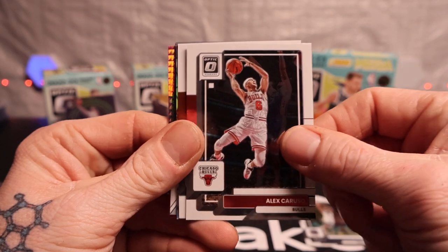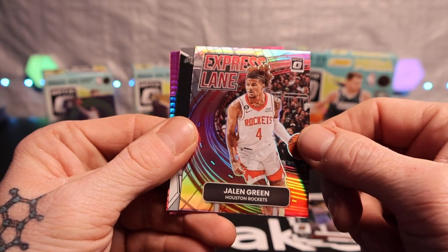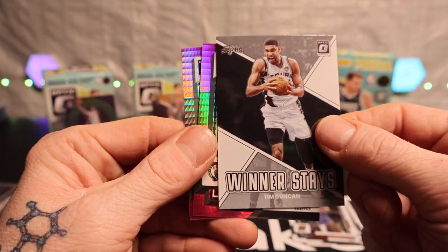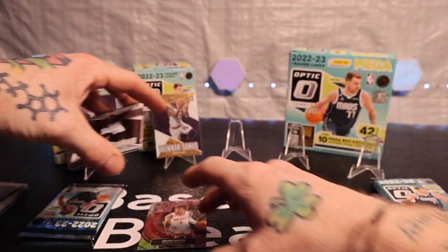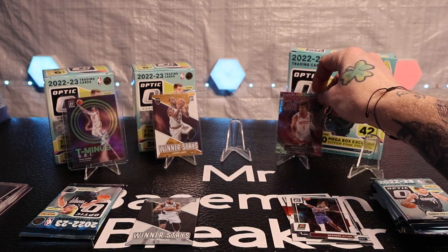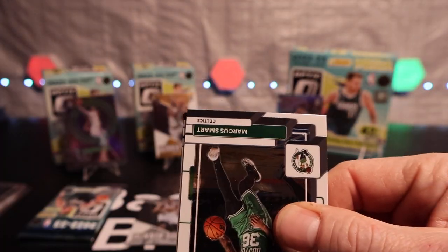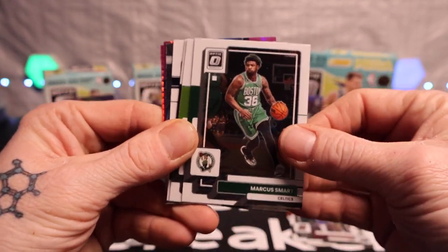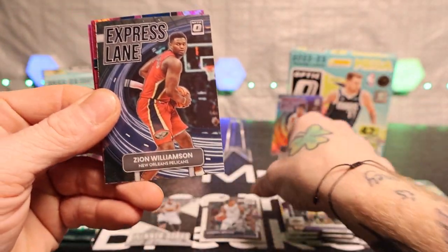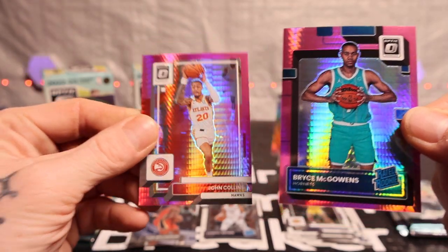Got Devon Curry, Alex Caruso, DeAndre Ayton, Jalen Green on the express lane — looks like it's maybe a holo — Tim Duncan, Robert Williams on the hyper pink hyper, and Christian Wood. I'll slate that one up. So we got ten hypers coming out of this box — got Marcus Smart, Looney, Dennis Schroder, Kenyon Martin Brown, express lane Zion, Bryce McGowans on the ready rookie, and John Collins.